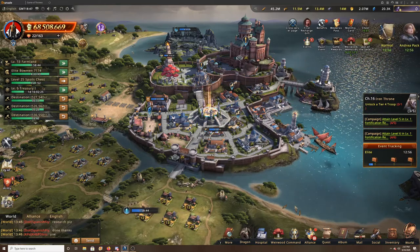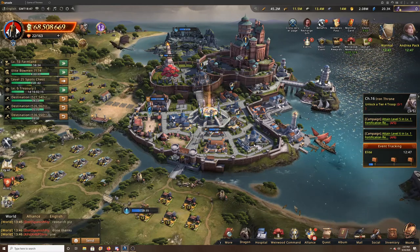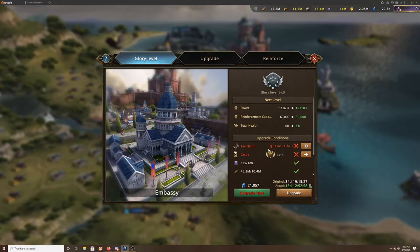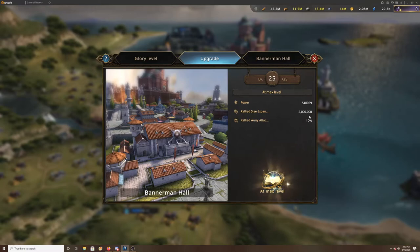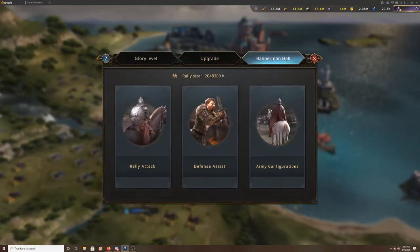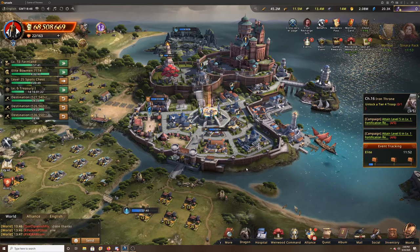Another key part of a farm account is the Embassy and the Bannerman Hall — get both up to level 25 as soon as you can. The Embassy at level 25 lets you hold a million extra reinforcements, so when allies want to hide troops it's a perfect place. I've also upgraded it to the glory level for an extra 60,000. The Bannerman Hall gives you 2 million at level 25, plus a little extra from glory buffs, around 48,000 more. You can also make fake rallies so your alliance can join and hide more troops — very helpful during KVK.